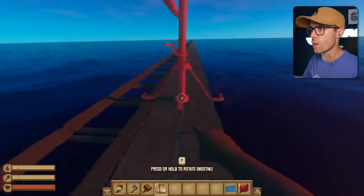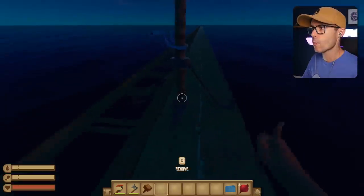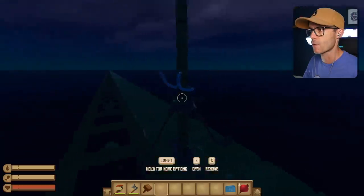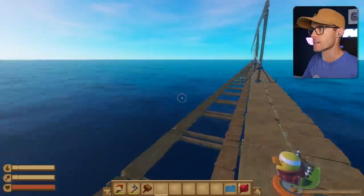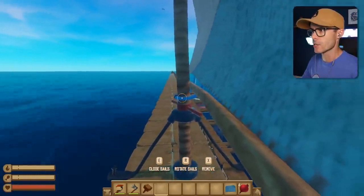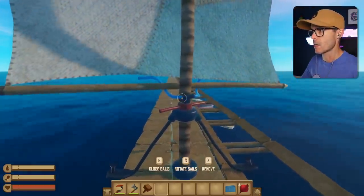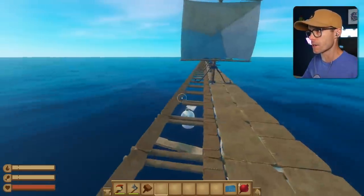I wonder if putting the sails on one side of the raft means it's going to spin in circles. I won't be happy with this game until it actually launches me into space for real. That's what I want. Let's get rid of that island and see how fast this raft is going now. It's going pretty good. Let's actually rotate the raft a little bit. We can change direction of all the sails at once. That's cool.